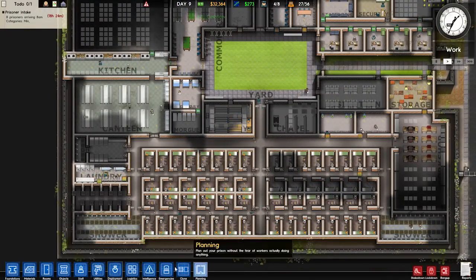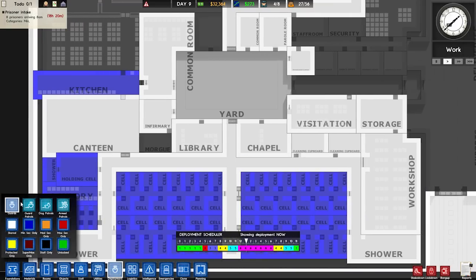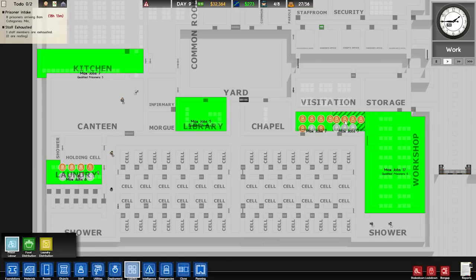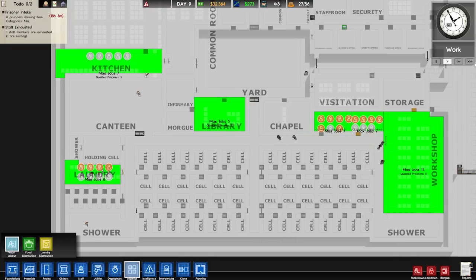It's work time. We should probably assign more people — we've got 27 people. So let's go to logistics. We'll get eight people on that. We'll fill up our canteen as well. We have zero qualified there — oh, we have five people qualified for the kitchen. So that's kind of cool. I don't know what they're gonna do, because eating is right after work — so I guess they'd actually work on cooking that food for everyone.